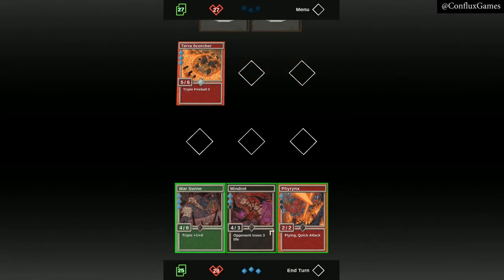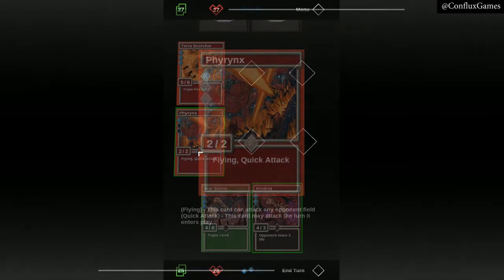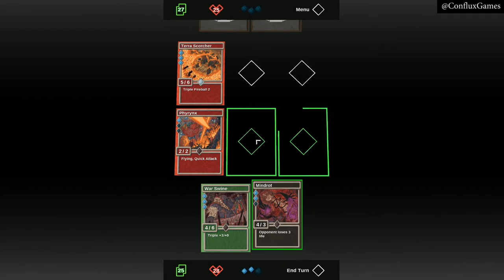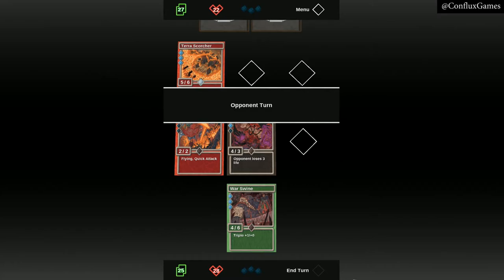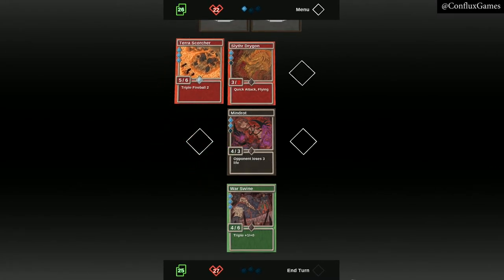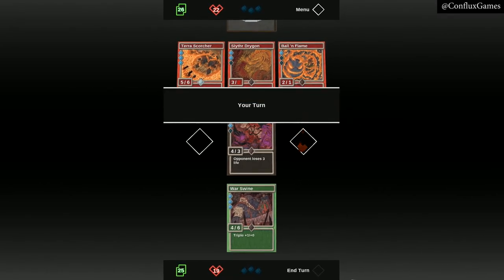Notice at the beginning of each player's turn, they draw cards until there are three in hand. Let's play a card with flying and quick attack for one energy. Flying allows us to attack any opponent field, indicated by the red outline. Let's follow up and play a 4-3 card for our remaining two energy. Its ability causes our opponent to lose three life. Our opponent plays a quick attack flyer and attacks our flyer, destroying it, then attacks us for five damage directly and finishes by playing a card with the fireball ability, damaging us again.